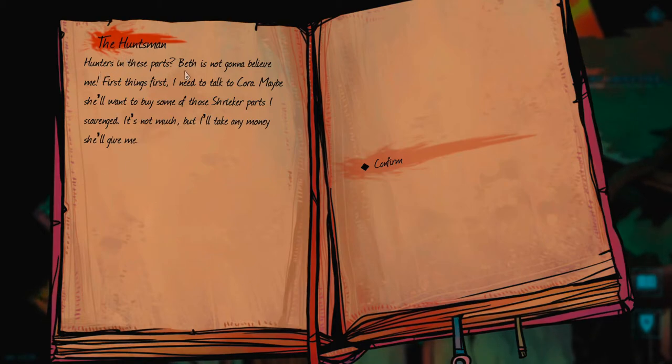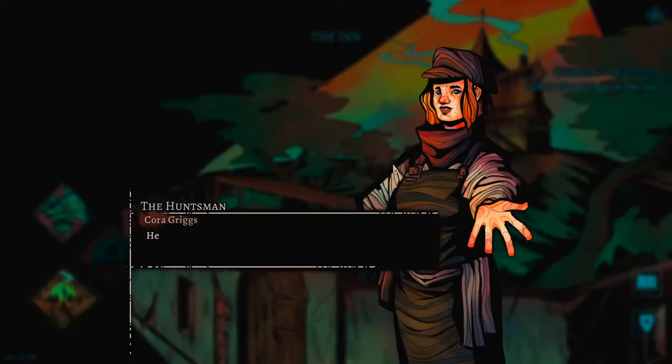Charles's internal monologue: 'Hunters in these parts - Beth is not going to believe me. First things first, I need to talk to Cora. Maybe she'll want to buy some of the shrieker parts I scavenged. Not much, but I'll take any money she'll give me.'